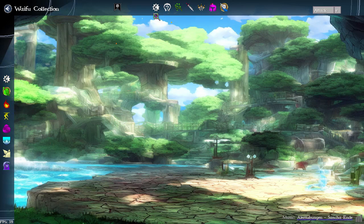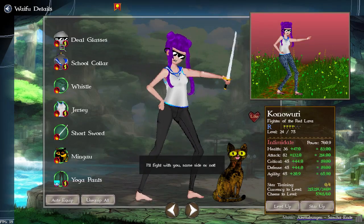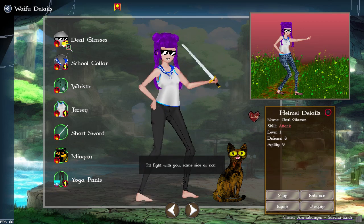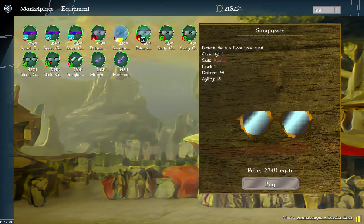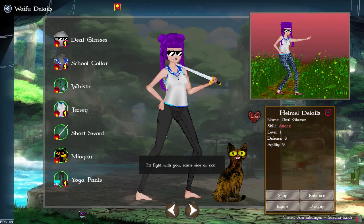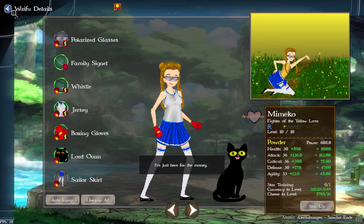Under the characters themselves, the status badge icons have changed. There's a little dollar sign showing that you can buy an upgrade from the store, and the nature icons are also updated. This one here still needs an upgrade.